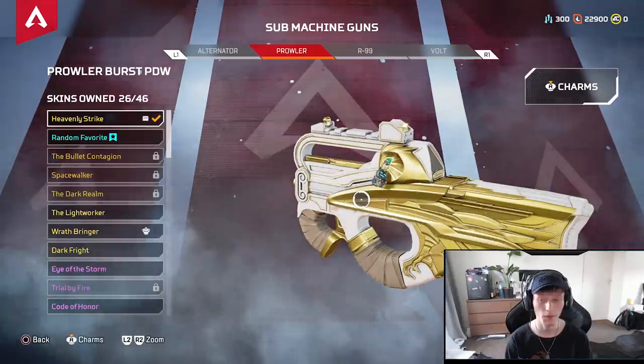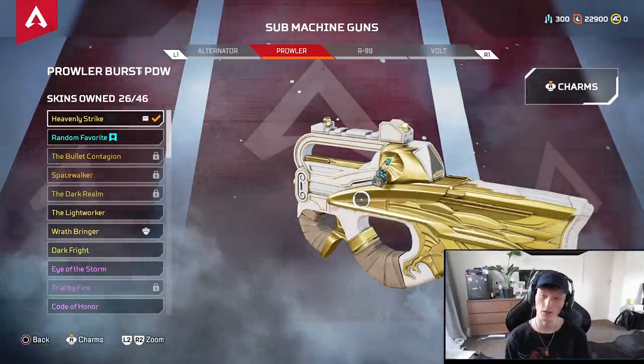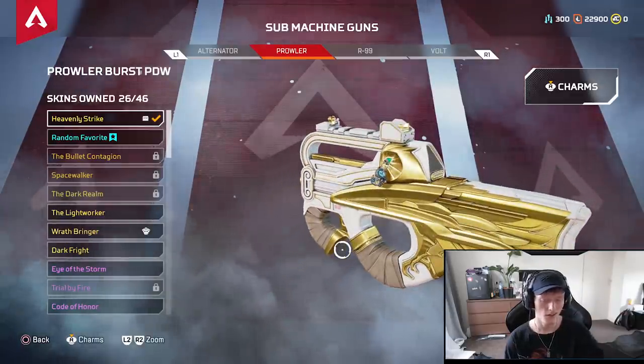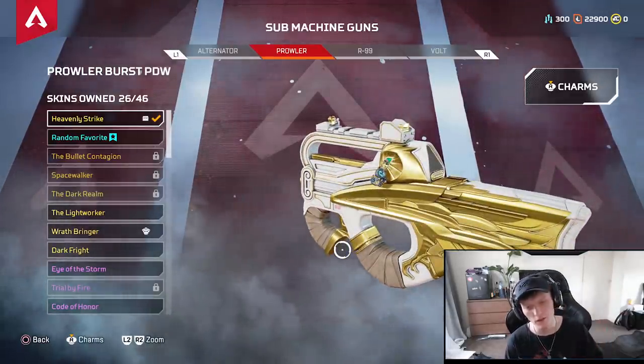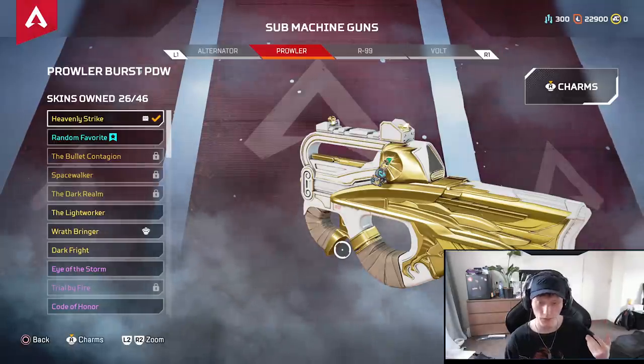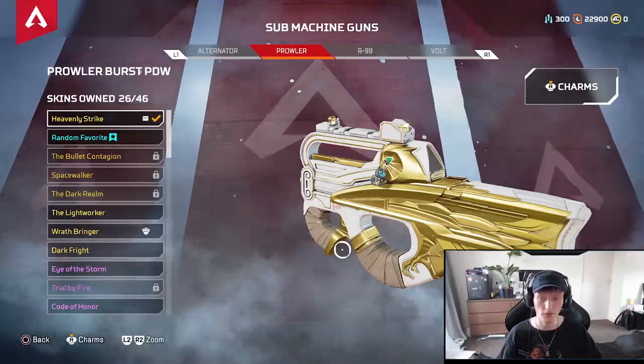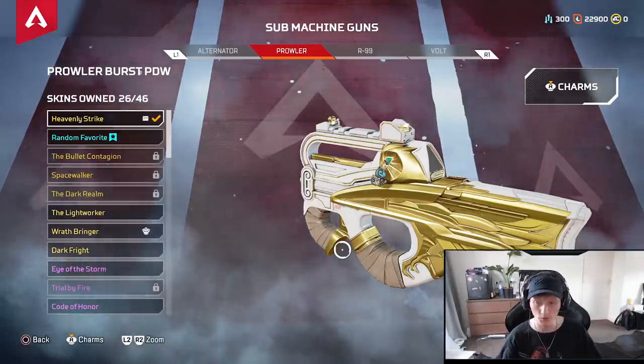Prowler — it's probably top three best guns in the game. Really good, try using it if you haven't already. Personally, not a big fan of it when it doesn't have any attachments, but when it's fully kitted — god damn, this thing is beautiful. It will fry so many people easily.